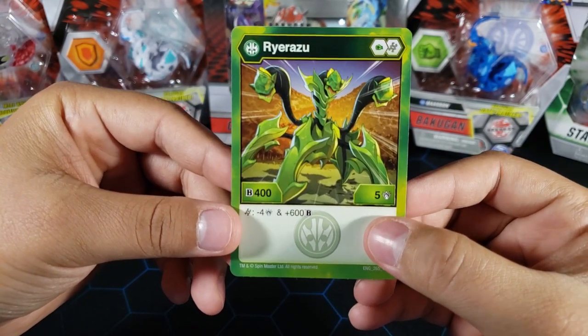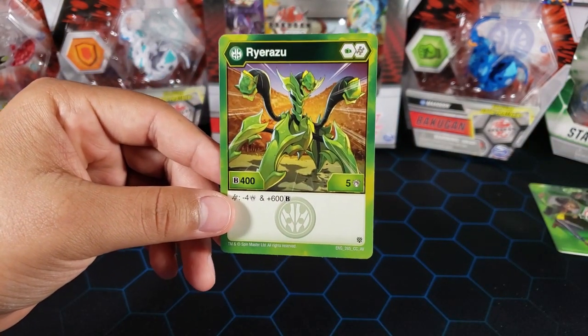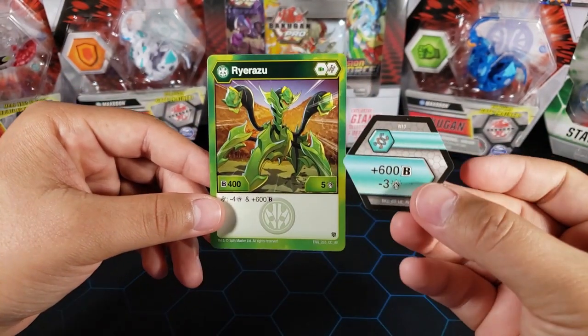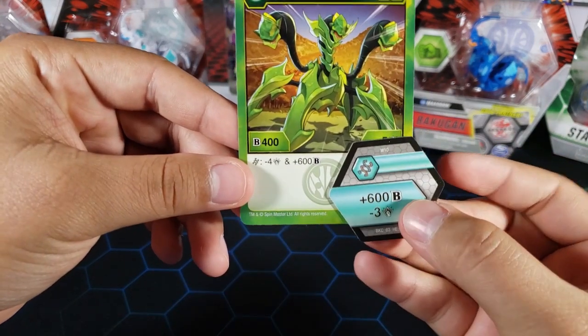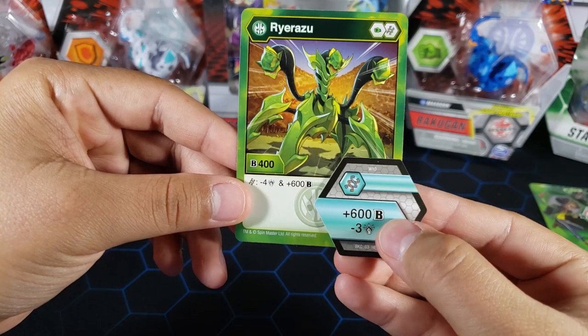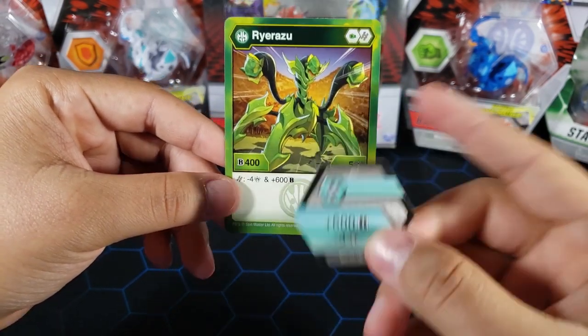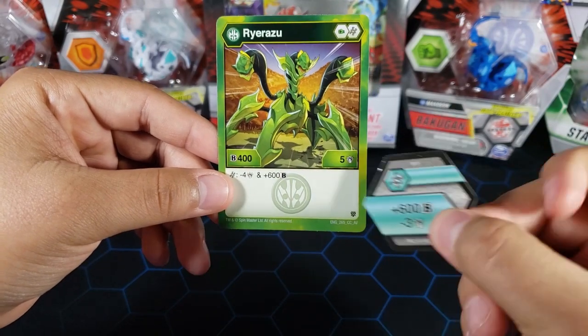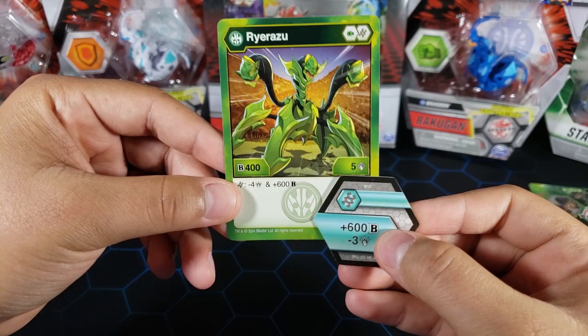Wow, okay — big boost on b power. So let's say you land on the best helix, which is plus 600b minus three attack. If you add all of that up you'll be at 1600b power. You do get minus four attack and minus three on the core so you'll have zero damage, but 1600b power is a lot.